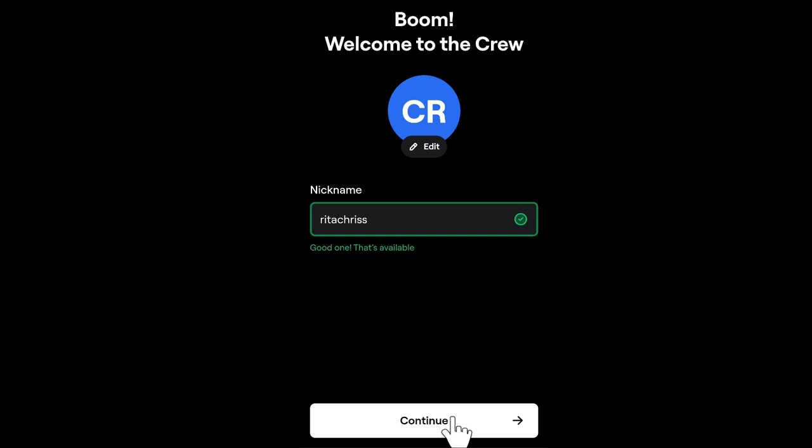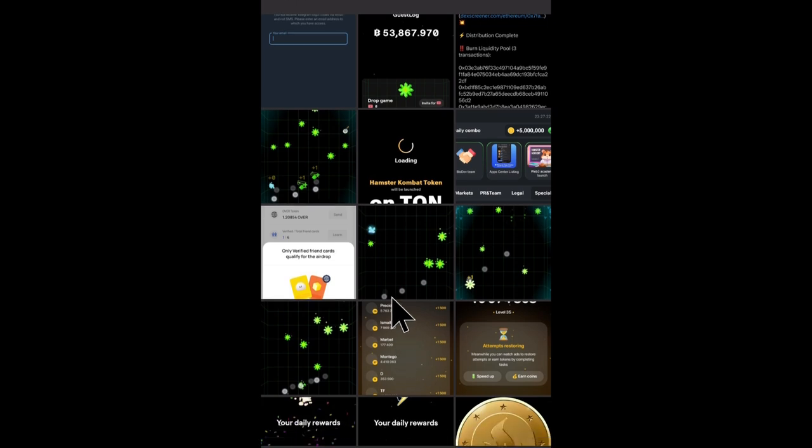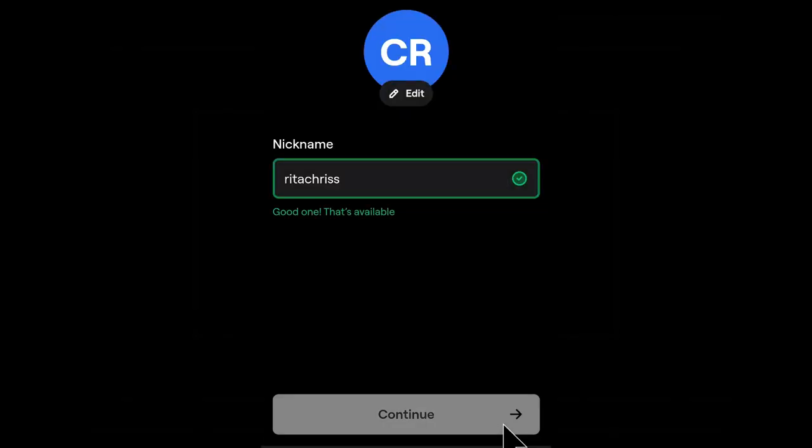You have the option of choosing a profile avatar for your account. Click on Edit and choose from Gallery. Pick a photo of your choice and click on Continue.